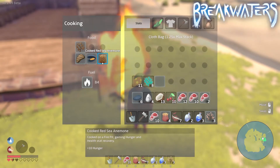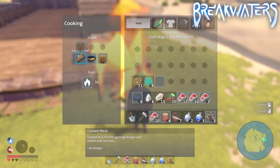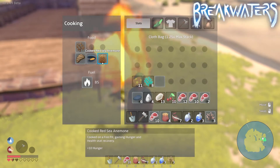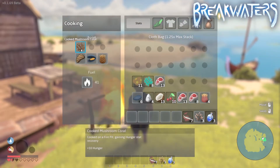Here are some of the stats for these cooked foods: mushroom coral cooked gives plus 10 hunger, cooked meat is also plus 10 hunger, cooked mussel will give you plus 5 hydration, and red sea anemone cooked will give you plus 10 hunger.